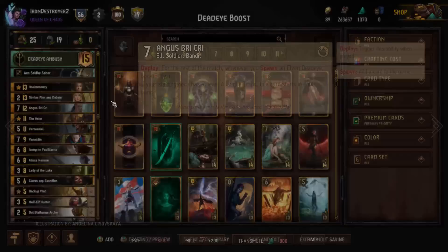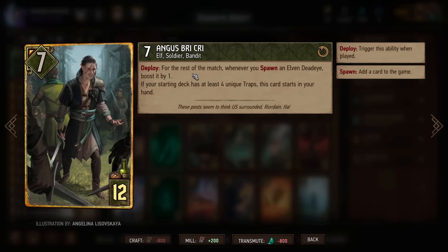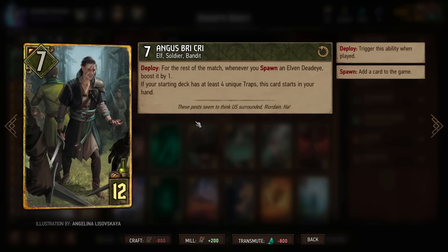We're gonna try out specifically one of the new cards: Angus Breekree. These are one of the new cards — 7 for 12. For the rest of the match, if you spawn a Deadeye it's boosted by 1. What we're gonna do here is try and replay this guy with Heist as many times as possible, and then make a bunch of Deadeyes with the other cards in our deck.